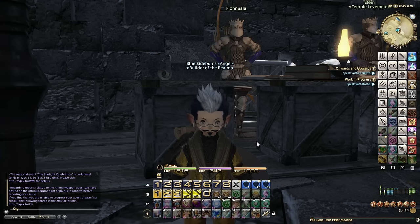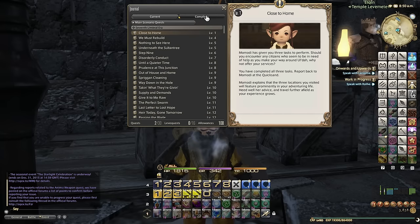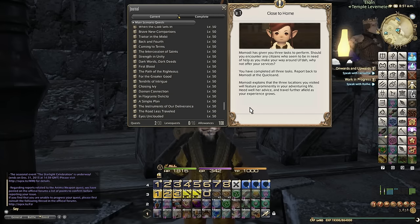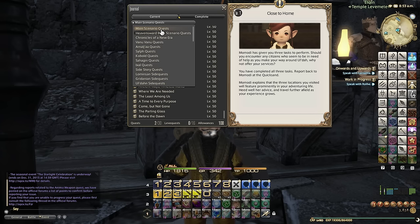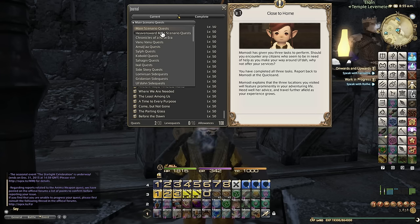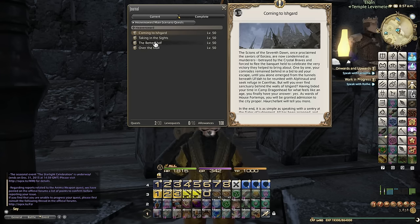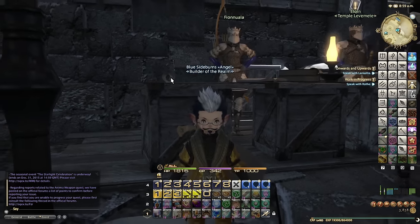We've already done the level 50 quest that brought us to Foundation. In order to unlock leves in the expansion Heavensward, you need to have done all of the main scenario for the 2.x series - everything up until 2.5 including Before the Dawn. Then in the Heavensward main scenario, you only need to have done the third quest called The Better Half, and once you've done that quest, leves will unlock in Foundation.